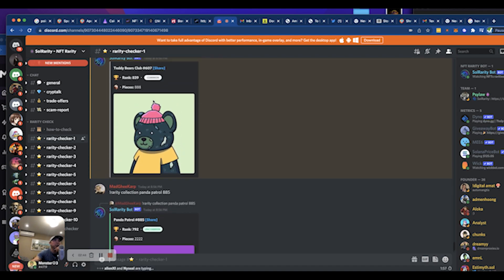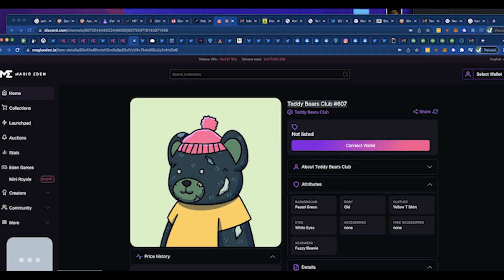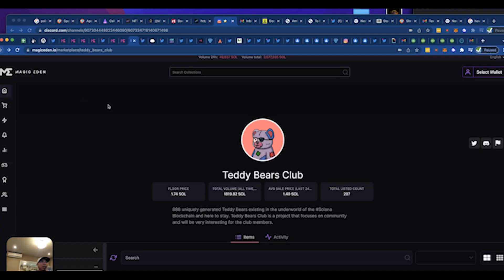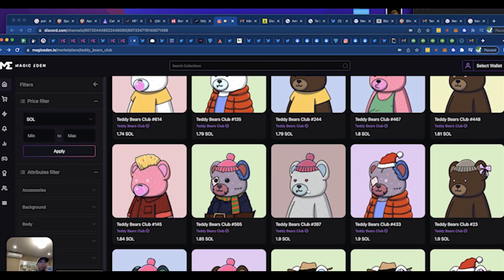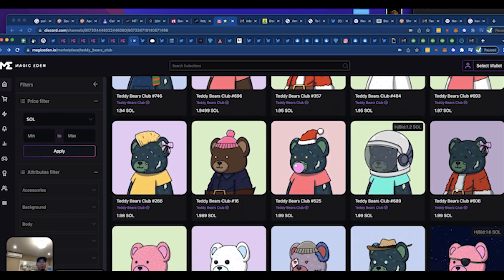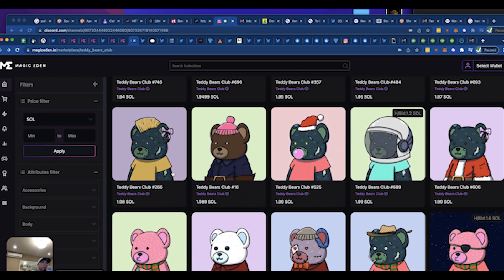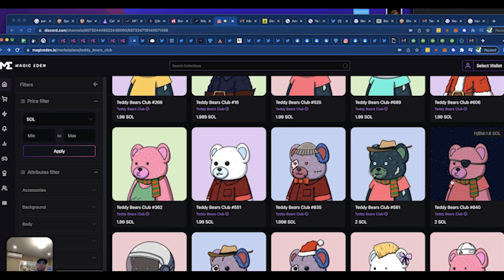The result comes back and tells me that NFT 607 is a common. So I'm going back and forth looking at the ones I want to buy. Plain-looking ones are sometimes rare, but I usually pick ones that stand out to my eye — I'm looking for rare and for ones that visually stand out. I spot one with a different background from all the others, number 840, and decide to look that one up.